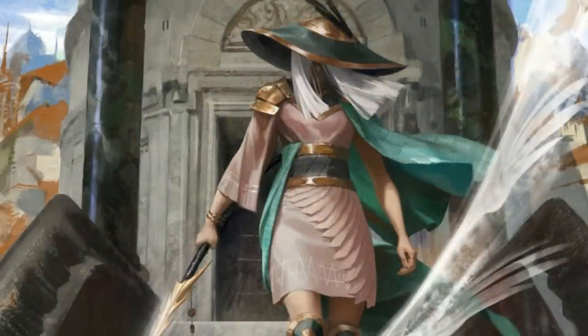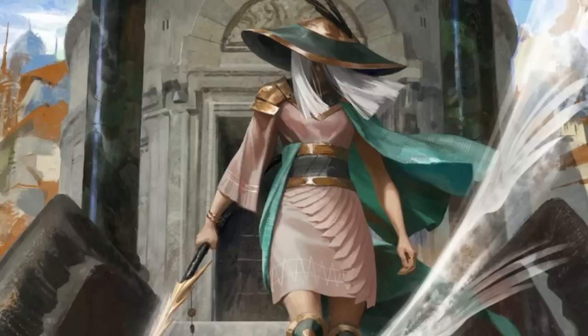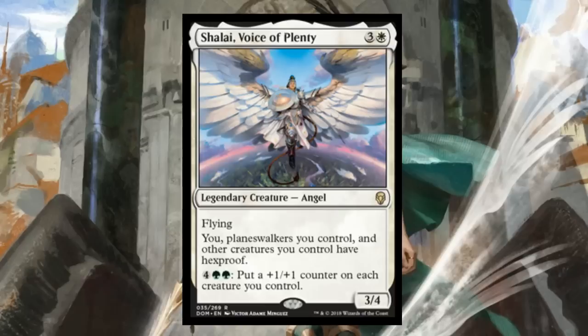If you had more money in the bank and wanted to play some really good cards in this deck, there's a lot of options. There's obviously Gideon and Liliana — bringing those back with Command the Dreadhorde seems pretty nice if they ever die. There's stuff like Tithe Taker and Sorin that are only like $3 apiece that would increase the budget a little farther than what I was comfortable with for this version. But even if you put in Tithe Taker, Sorin, and Shalai, you're still only spending like 50-60 bucks on this deck without the lands, and it's well worth it to have some of these powerful cards.